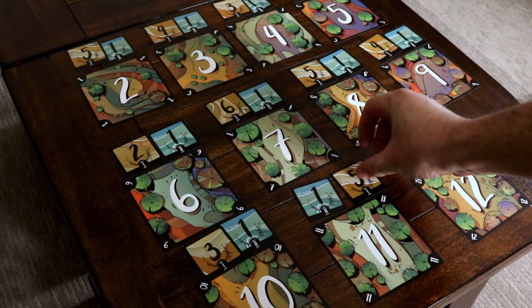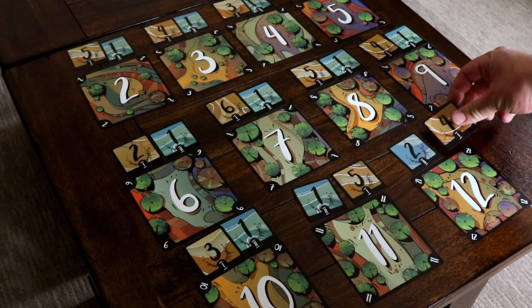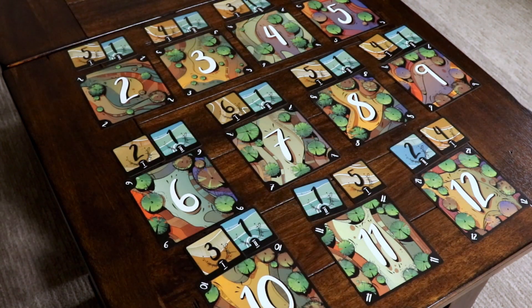Eleven tree cards labeled 2 through 12 are placed on the table, with the first place and second place scoring tokens placed above each one.